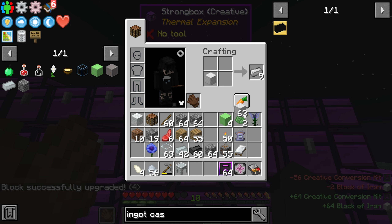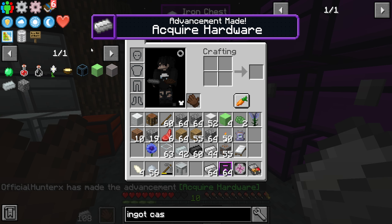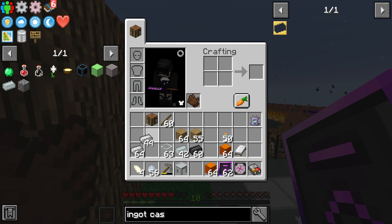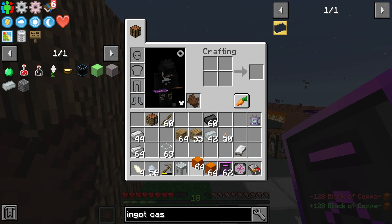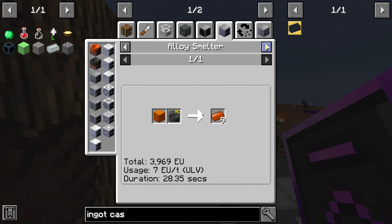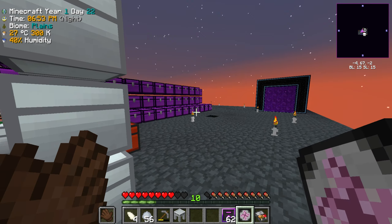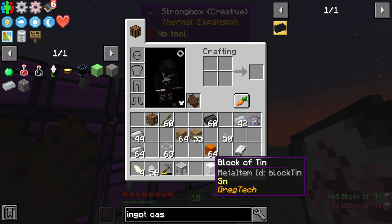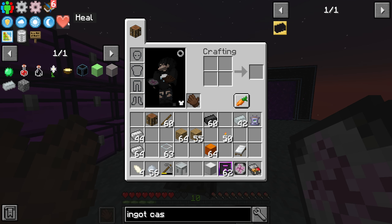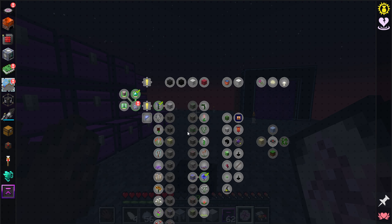I can break the iron blocks down into ingots — just like that, we now have iron! Let's do the same with the copper and tin. But wait — copper blocks cannot be broken down. It looks like I somehow duplicated those too. Tin blocks also cannot be broken down into their counterparts. That means I'm going to have to actually find gold.